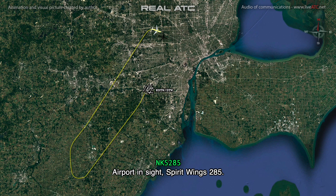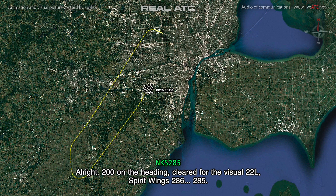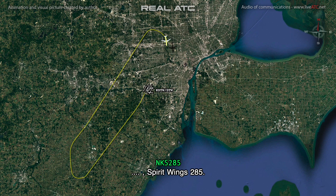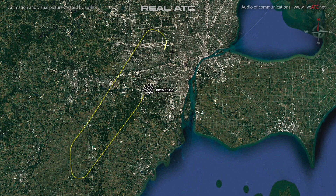Airport's in sight, Spirit Wings 285. Alright, 200 on the heading, clear for the visual 22L, Spirit Wings 285. Welcome back, runway 22L, runway 22L to land, and 29 is clear at 4. Alright, 22L, clear to land, Wings 285.